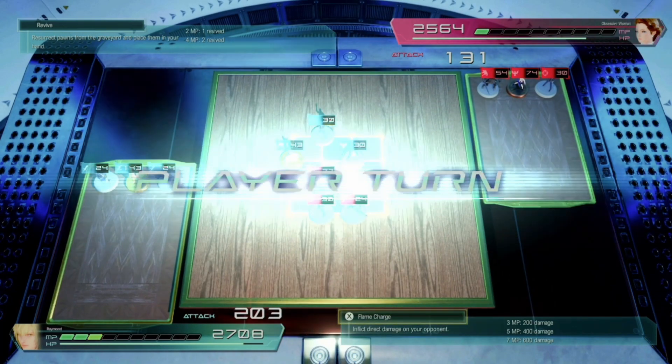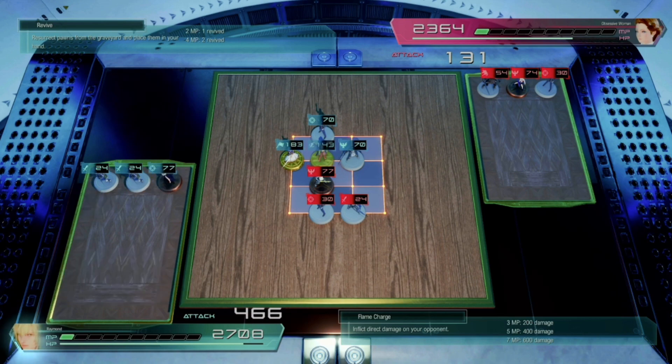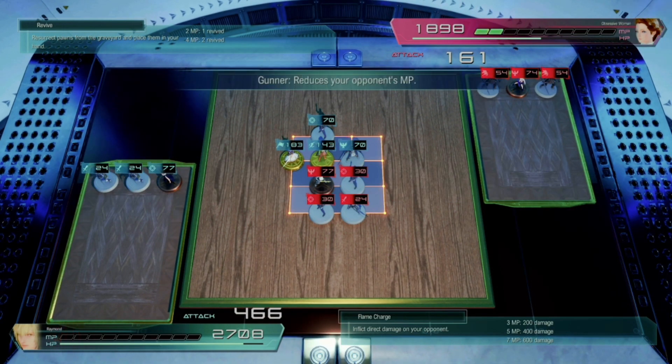Your opponent is going to have ways to reduce your MP as well. So if you're using the flame charge, which is an excellent one to use, use it at the beginning of the round. That just took 200 life off of them. Now we'll take one of our massive ones that increases the value of all the adjacent pawns and place it in the middle of 3 different pawns, increasing all their values by 40 — so that's 160 more that we're going to hit for every turn.